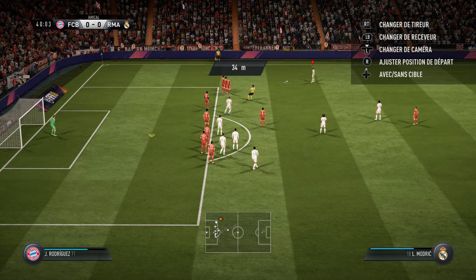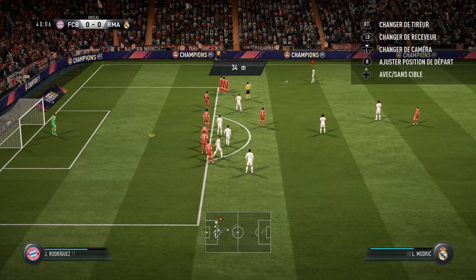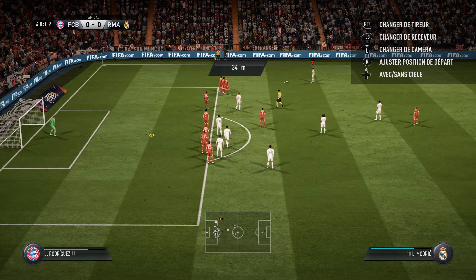Look at the wall — trying to sneak an advantage. The player is going to pay a price for trying to get too close to the ball. Yeah, he tried to get away with it, but he hasn't.